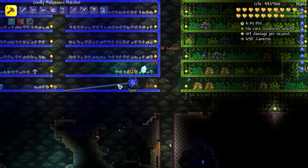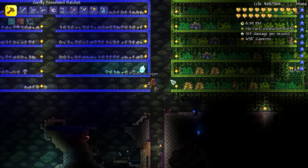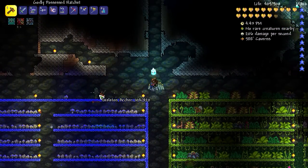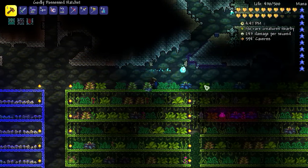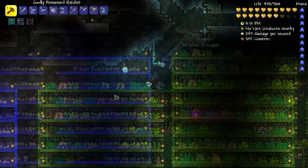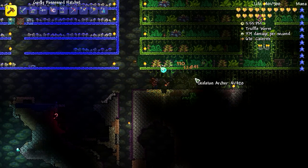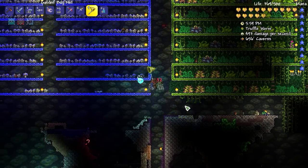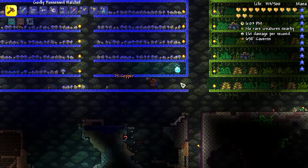Son of a gun — that was a truffle worm you just killed! This farm is proving difficult to actually get a truffle worm out of. A few more tries here and then we may move on to one of the open mushroom arenas. Oh — truffle worm! Truffle worm! We got him! We got the truffle worm! Let's get out of here.